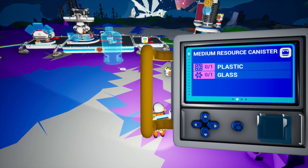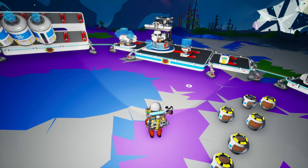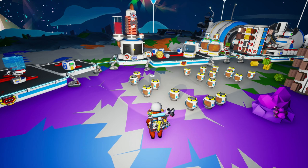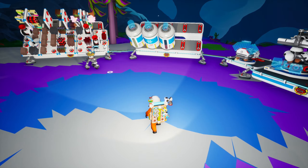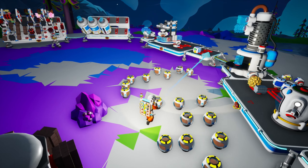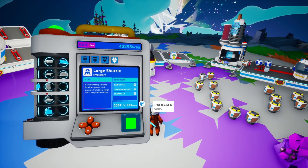A medium resource canister is plastic and glass. Let's swap to plastic real quick — that's carbon and compound. There's a carbon. I don't have a compound on me, so let's grab a compound, get the plastic going. We'll get another one of these and put it on the back of our drillinator over there. Plastic and glass — there's the plastic, and there's a glass. Let's get that. I'll take this and mark this container as the ammonium container. So we're going to go get some ammonium.